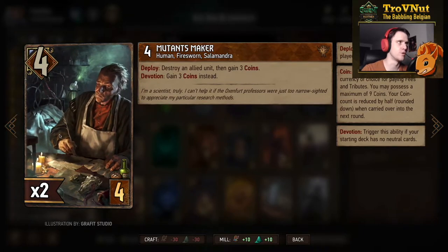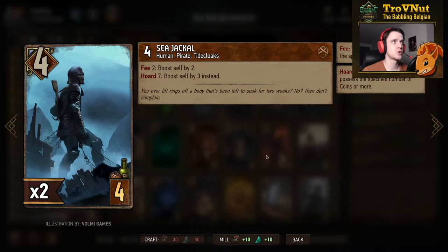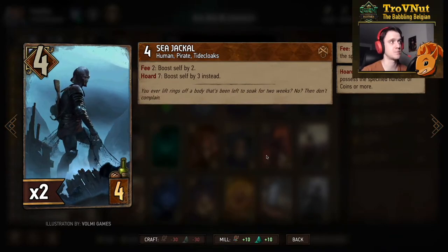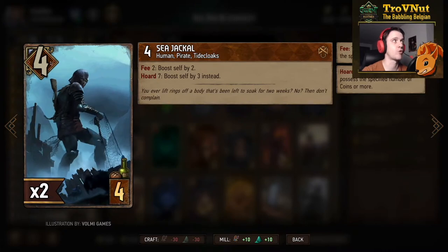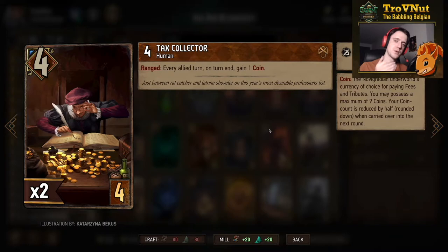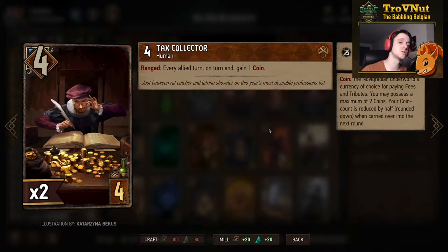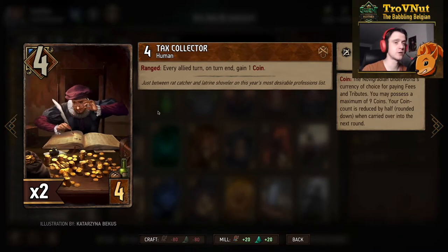The Sea Jackal functions as one of our spenders: for two coins you boost himself by two, but if you have seven points or more, you boost himself by three for each two coins spent — a 50% markup on your coins. He starts at four power. Then the Tax Collector: if you put him on the ranged row, at the end of every ally turn he gains a coin, and since this is a Jackpot deck, he boosts himself by one if you are at your coin limit. Starts at four — a very good engine card.